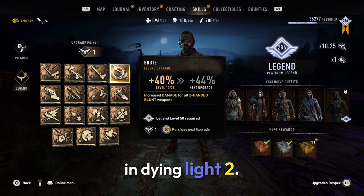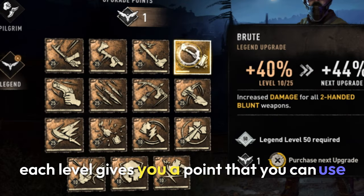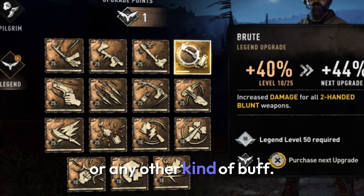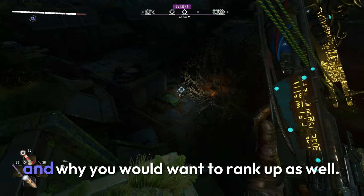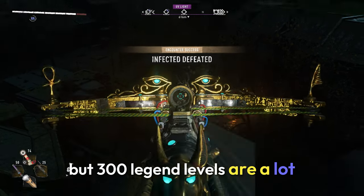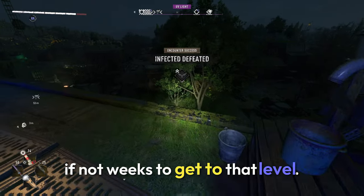Here's how you can rank up quickly in Dying Light 2. In Dying Light 2 there are 300 legend levels. Each level gives you a point that you can use to upgrade your character, such as reduced damage from one-handed weapons or any other kind of buff. This is the main reason why so many people would want to rank up. But 300 legend levels are a lot and could possibly take you days if not weeks to get to that level.